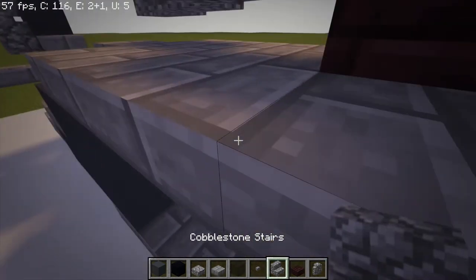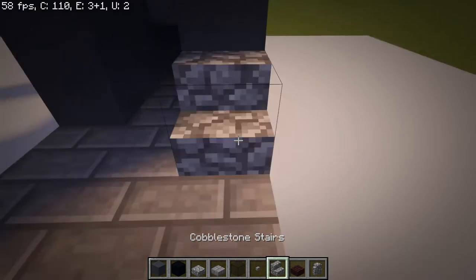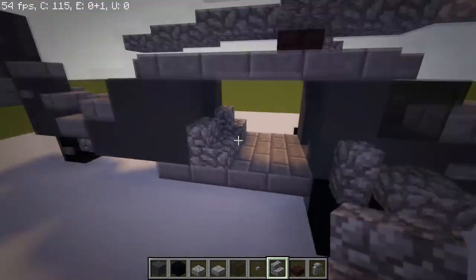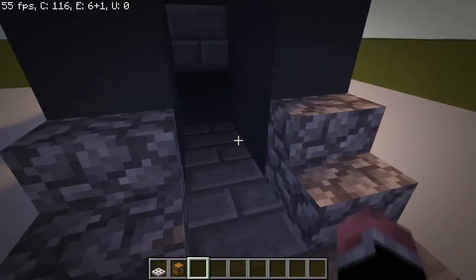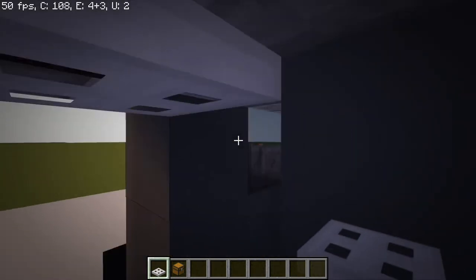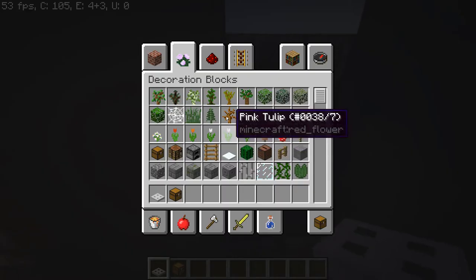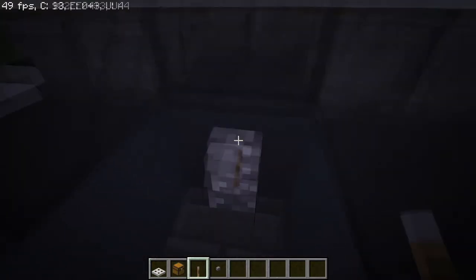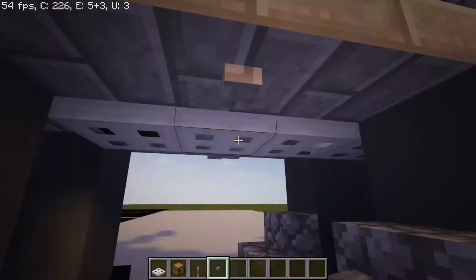We're almost done. We're going to move to the inside now. Take some cobblestone stairs and fill that up — put two cobblestone stairs right there, which will act as seats for the soldiers in the back of the helicopter. Then take an iron trapdoor and a chest — you're going to need two chests. Put the two chests right back there. Then take your iron trapdoors and put them along the ceiling like that. After that, take a lever and put it right there — that is everything controlling this helicopter. Then take two buttons, one right there and one on the other side.